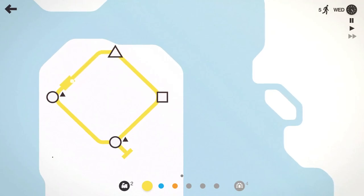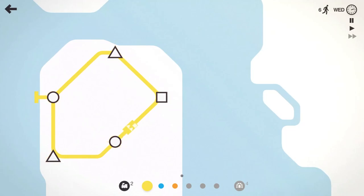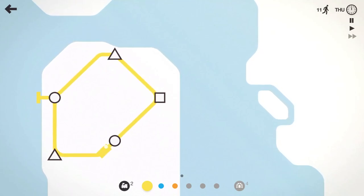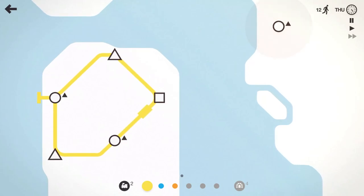So triangles go to triangles, circles to circles, squares to squares. Pretty easy game to learn, but it gets pretty crazy very quickly as you guys will see. Especially if you've seen my Hong Kong or my Osaka — Barcelona got pretty crazy as well.